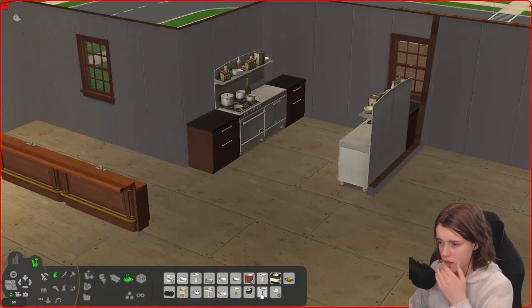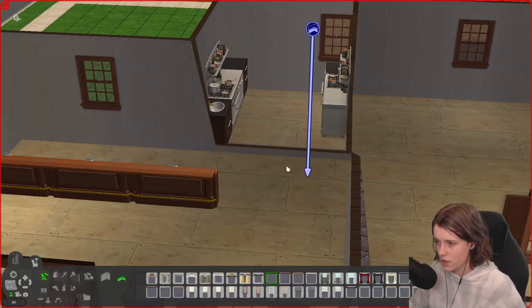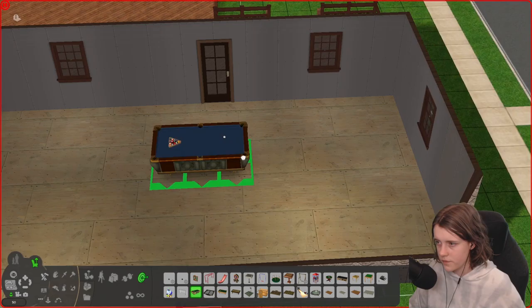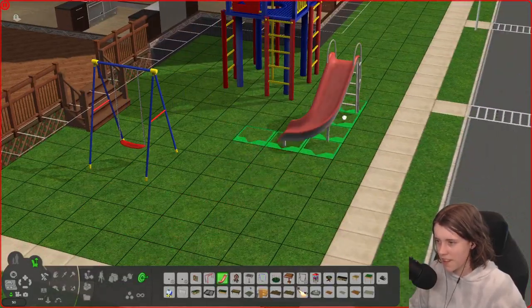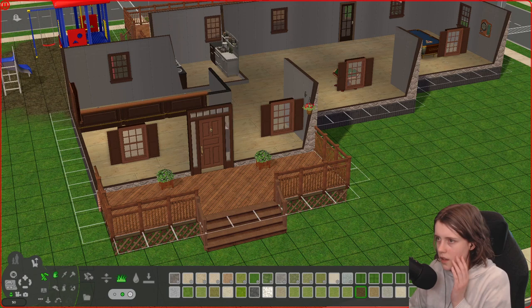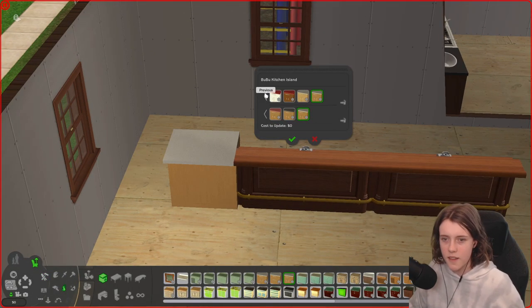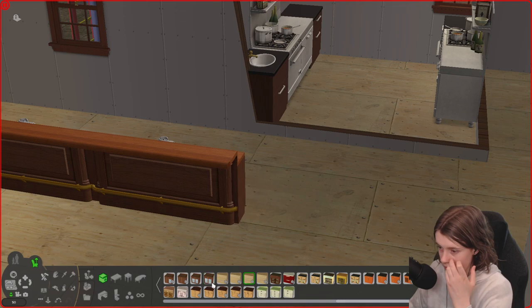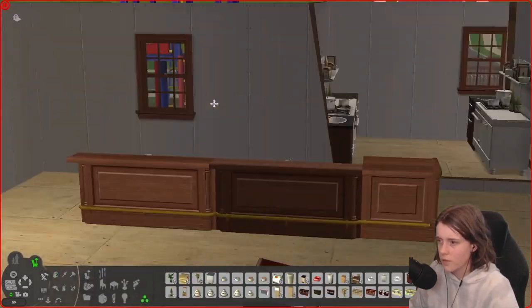I wanted this to be a pub that also served food, so I added two cooking stations — I think that came with Nightlife. I wanted waiters and waitresses serving food as well as people standing at the bar for drinks — closest you can get to a pub in this game. When I was a kid we went to a pub with a park out the back, so I quickly added a playground, so you could bring your kid, have a meal, and let them play and meet friends.